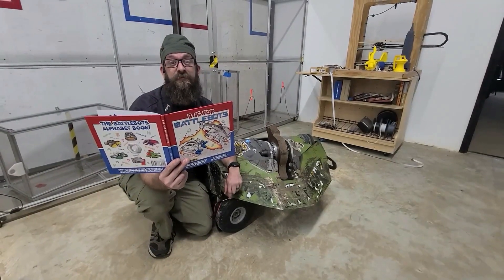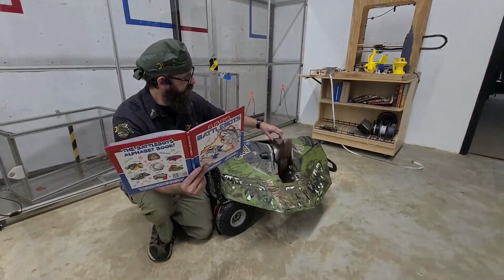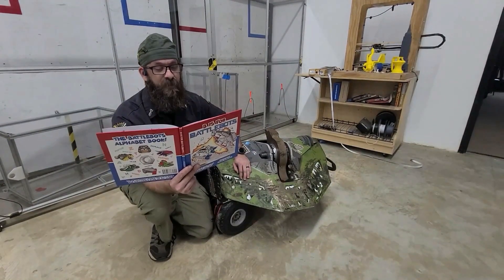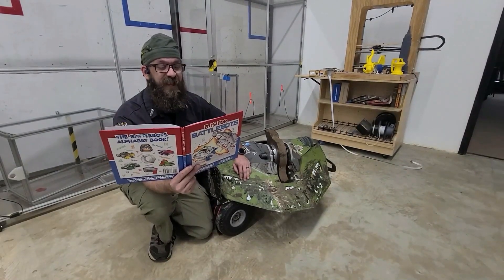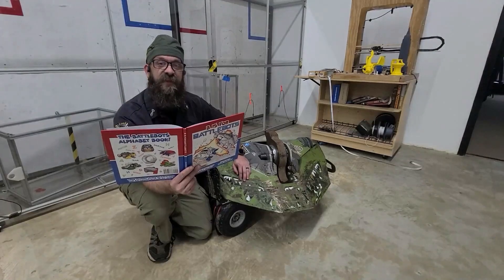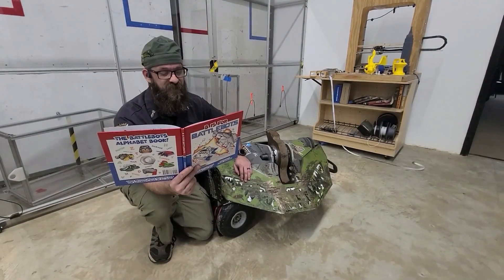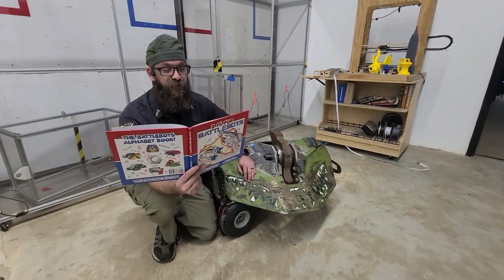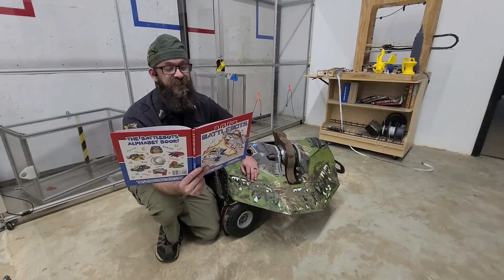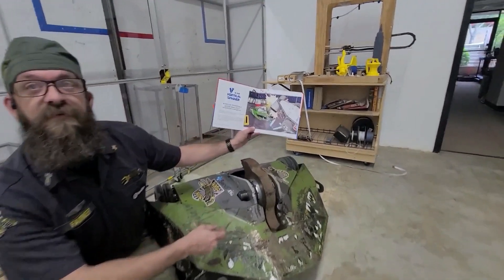V is for Vertical Spinner. A vertical spinner has a spinning weapon perpendicular to the ground. These robots use their spinning weapon to strike their opponents and launch them into the air. Some vertical spinners use a disc, like Death Roll, and some use a bar, like Monsoon. Minotaur uses a spinning drum, and robots like Copperhead and Black Dragon use an egg-beater weapon.